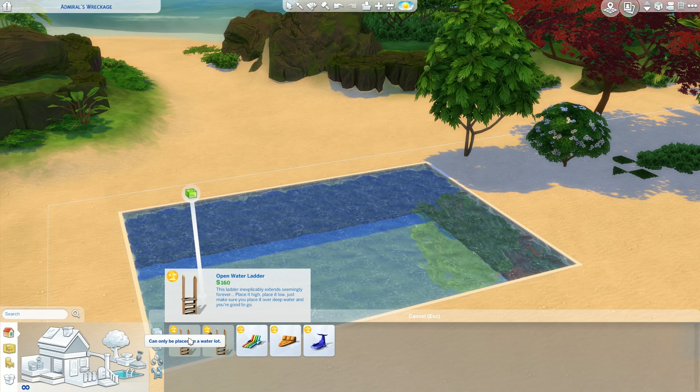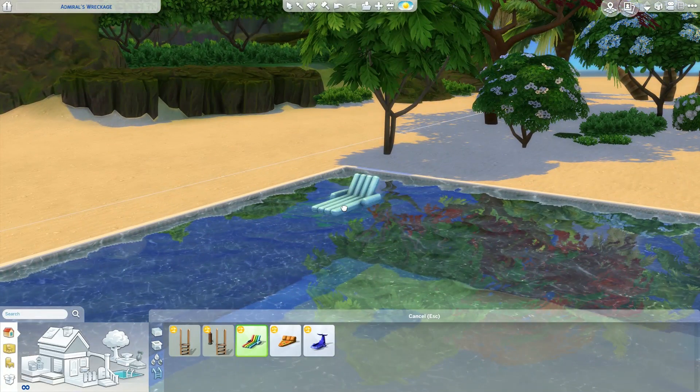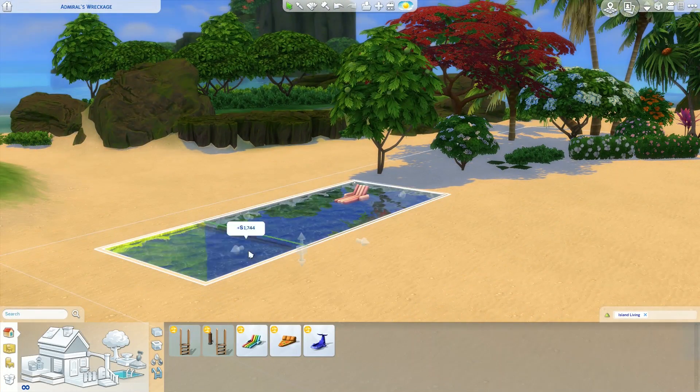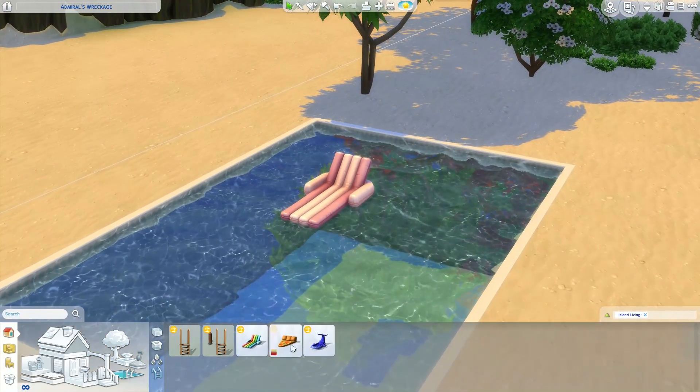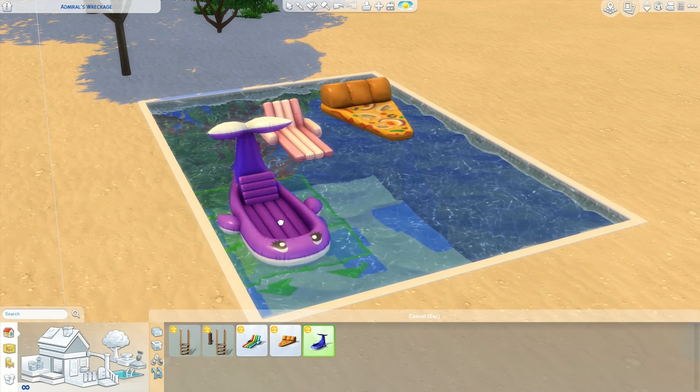There you may have noticed I skipped over the flowers. We did get a couple of new sand textures. Here I am looking at the new pool floaties — we got three different ones: one that looks more realistic, the pizza slice, and the whale. The whale is probably my favorite. It comes in so many fun colors.